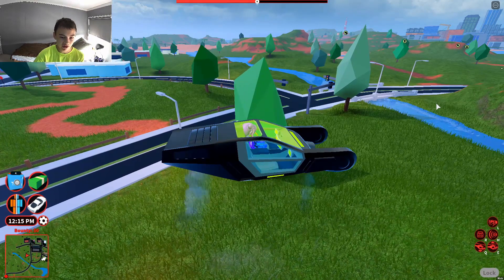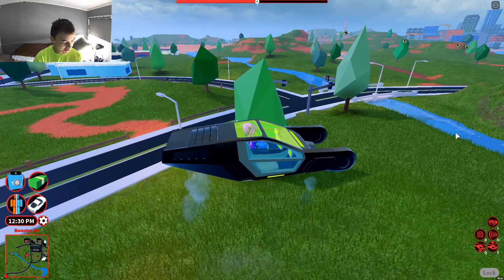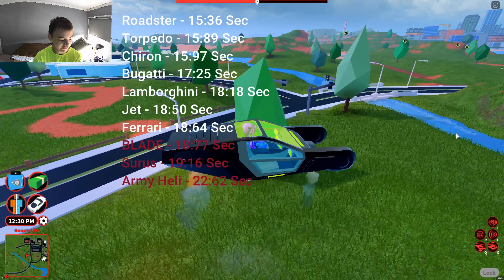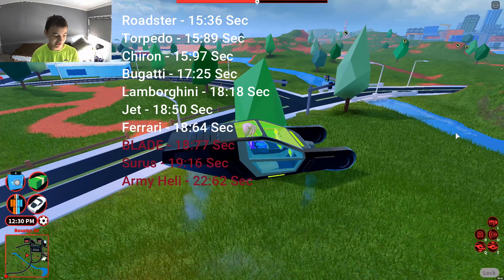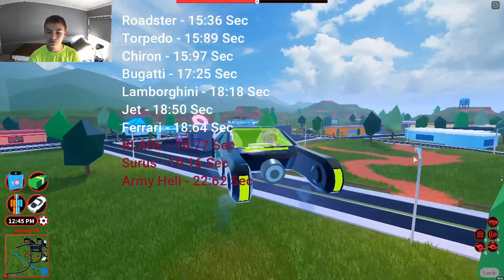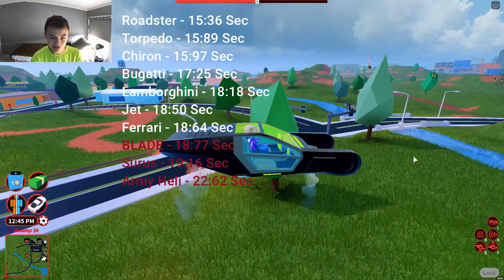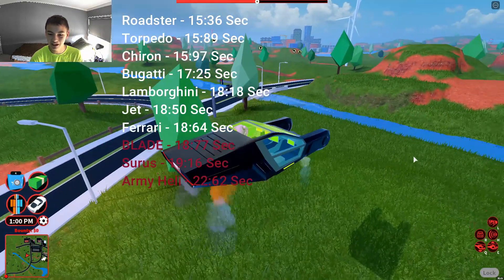The cars that are faster than the Blade are the Roadster, Torpedo, Chiron, the old Bugatti, the Lamborghini, Ferrari, and Inject. Those are the vehicles that are faster than the Blade. Unfortunately it is slower than most supercars in the game, though it is faster than the Lamborghini Surus.